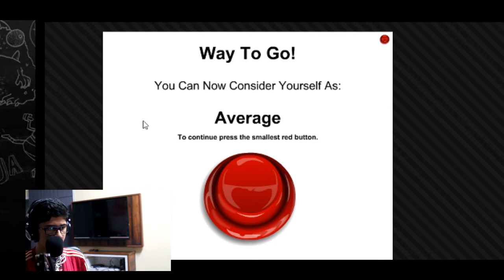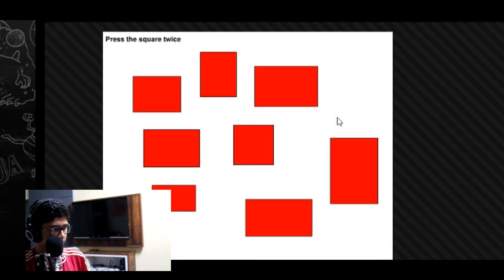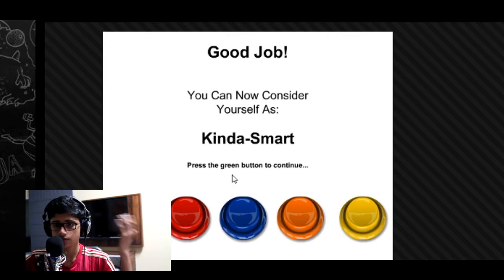Good to go. Now consider yourself average. To continue, press the small start button — it's right there. And then the lightest blue square — that would be this one. Press the square twice: one and two. Don't press the green button. Good job, you can consider yourself as kinda smart. That's what I am actually — I'm kinda smart, actually more than that.